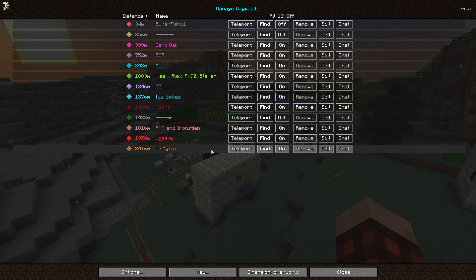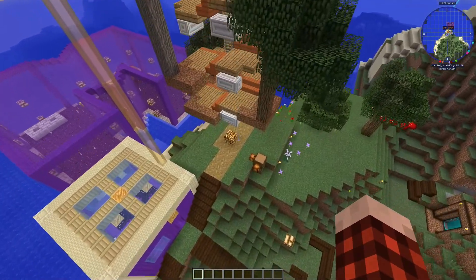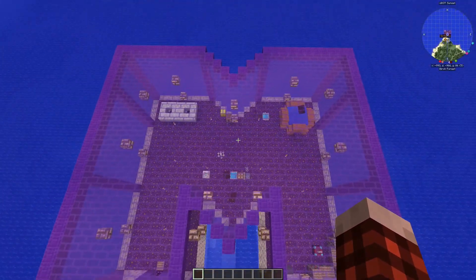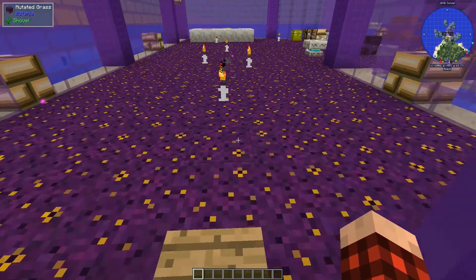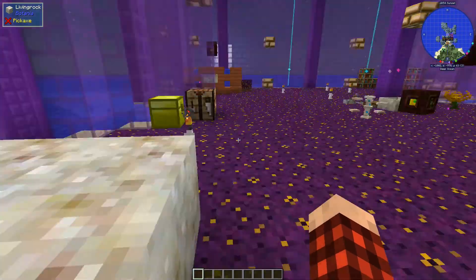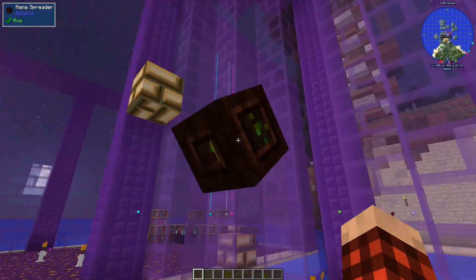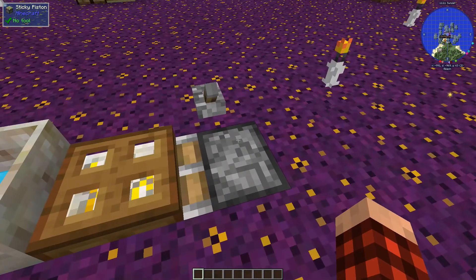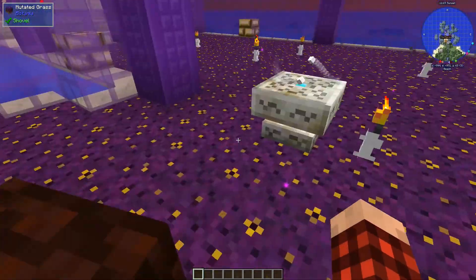Let's go over and take a look at Sir Merlin. I saw pictures of this back in the day. He's got candles and this crazy mutated purple grass all through here. There's his living rock setup - probably he just switches that out for living wood. There are his endoflames feeding mana. Oh - a sticky piston! He slides the alchemy catalyst underneath this thing when he needs it. That's an excellent idea, Merlin. I love that.